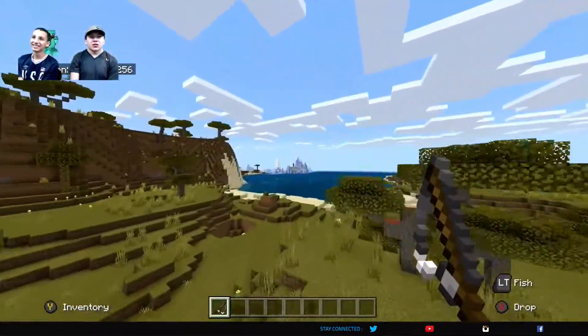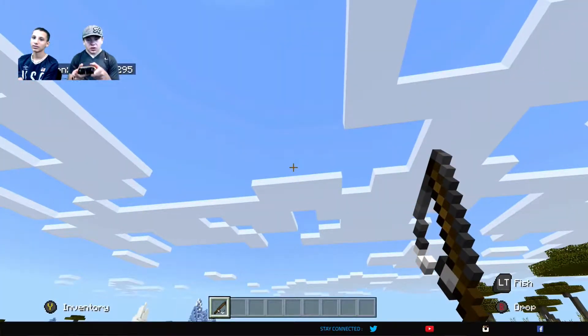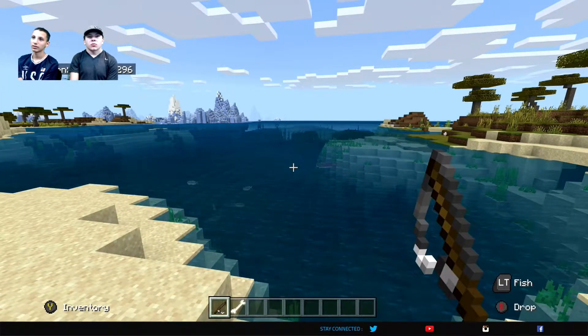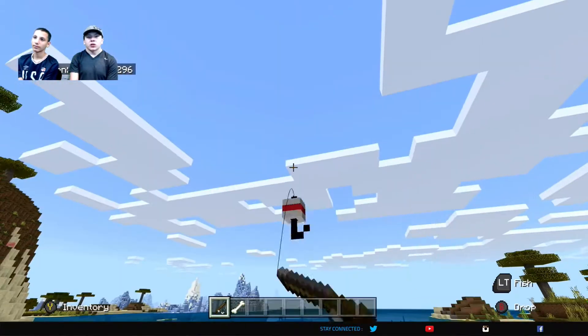We're going to go over to this little pond over here. We're going to left click, or left trigger this to cast the line. And then when the rod goes down, or the bobber goes down, then that means I'm going to hook down.